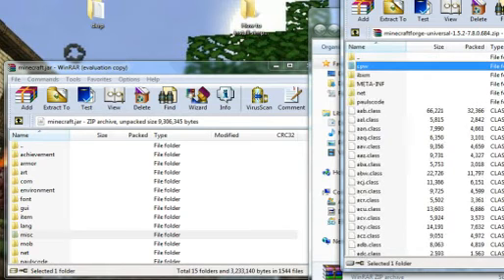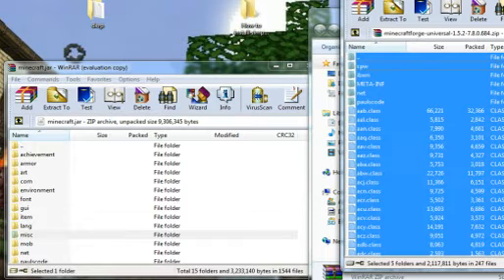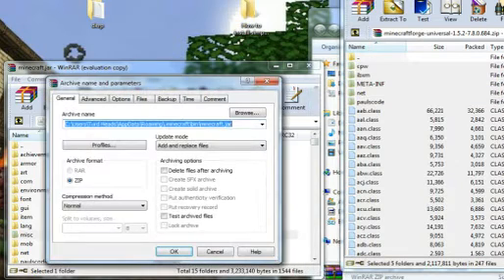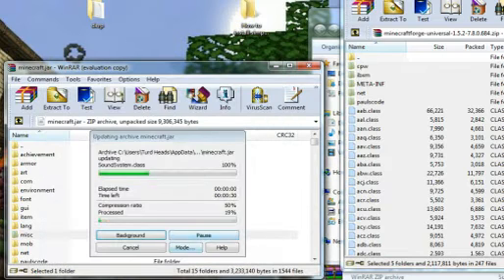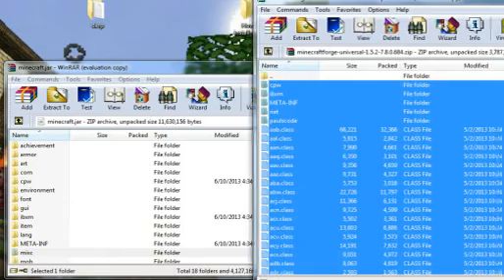All you have to do is select it all and drag and drop it into your minecraft.jar. Hit OK. It will take a minute because this is a really big mod. And now it's in there. Now you want to close out of Minecraft Forge.